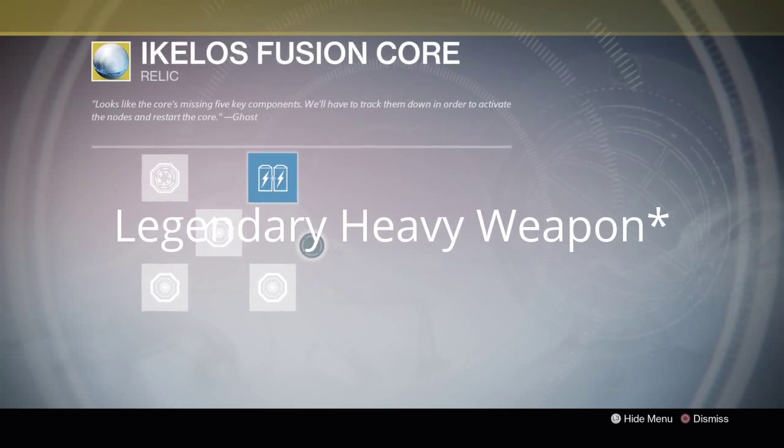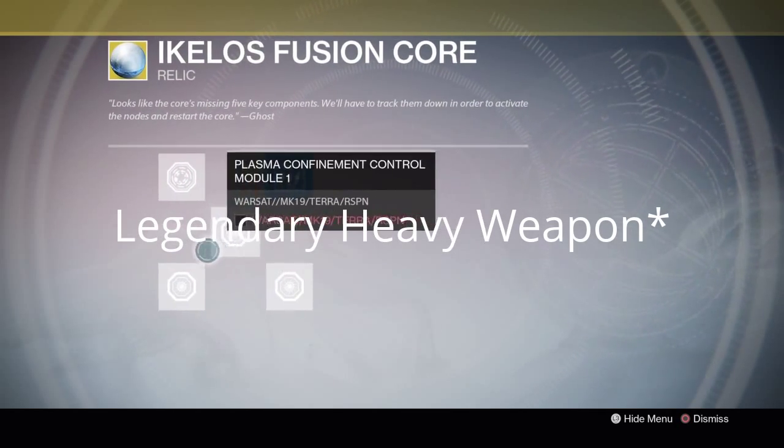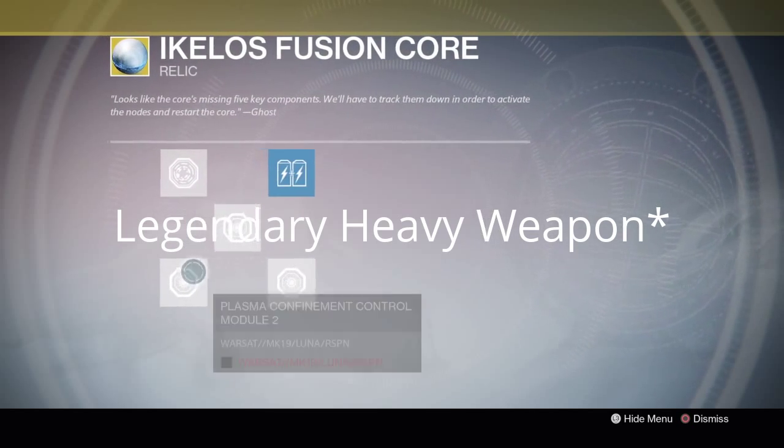Once you complete that mission you will get this relic, and then you will have to repair it by earning certain items. I've already done one which is the heavy power coupling. To get this, dismantle any Year 2 legendary weapon and it will give you a heavy power coupling. You click on it and it fits into the relic. I'm currently yet to find out how to repair all of the other parts.